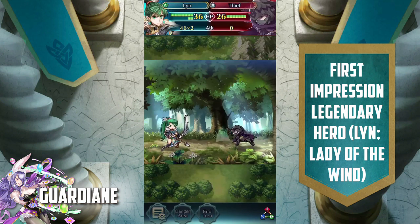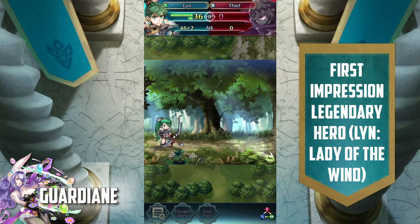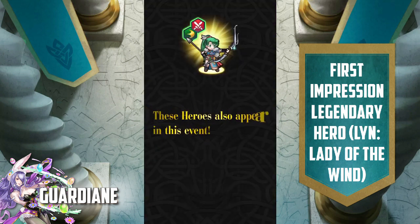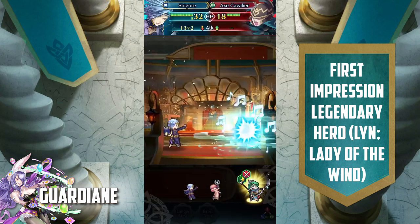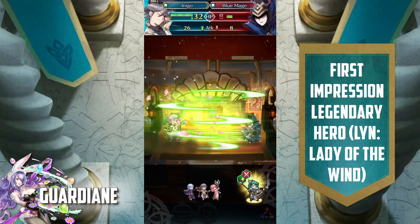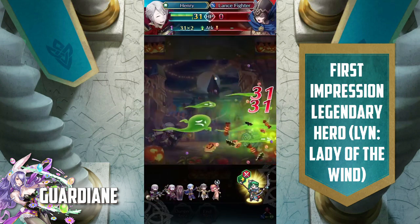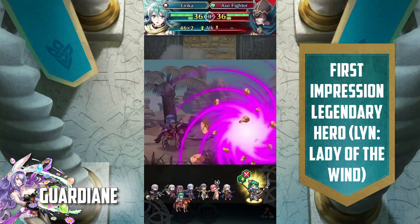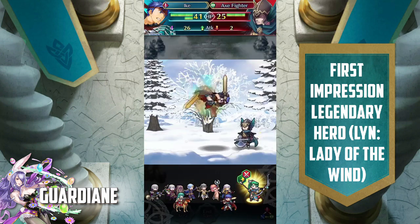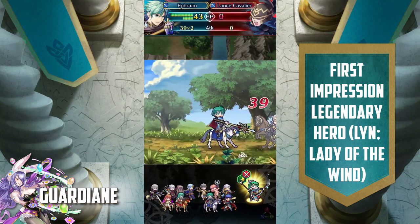In terms of the other units available in this banner — like I said, it is stacked. We've got Jenny, Shigure, Inigo. All these seasonals are extremely strong. Micaiah is a fan favorite but probably one of the weaker of this entire batch. Erika is also strong, Vanguard Ike which everybody has. A lot of fan favorites here, and I can see a lot of people pulling really hard for this legendary banner.